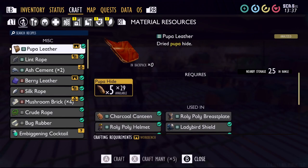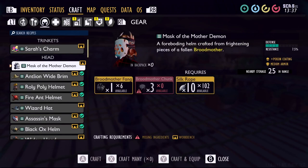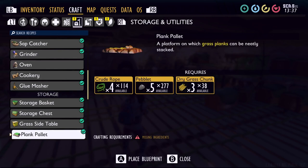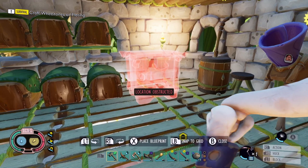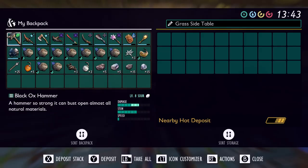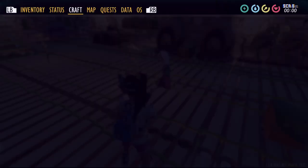They changed the icons — the lint rope looks a little different. I like the armor icon, that's pretty sweet. Grass side table — let's stick it over here and see how it looks. Nice! Oh, it's got storage too — a decent amount of storage. That's pretty sweet.